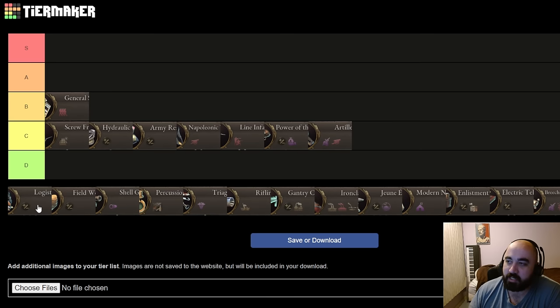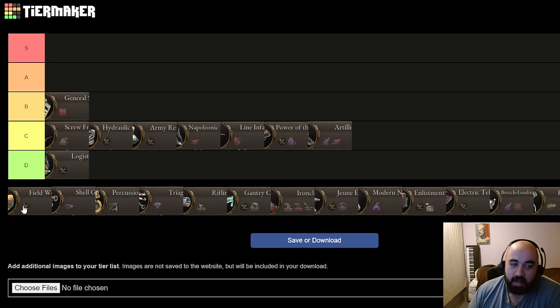Logistics gives you a little bit more conscription rate — this is one you basically never actively research. We're going to put it in D tier. Next we have Fieldworks, which is actually a really interesting one. I think you could put it at the back of C tier, but we're going to put it in D tier. Fieldworks gives you a little bit of extra defense.